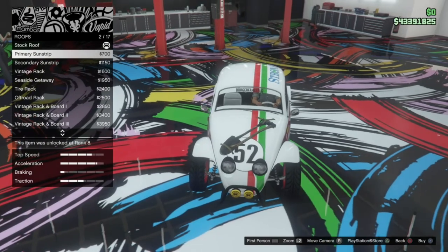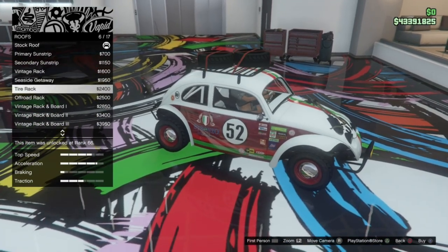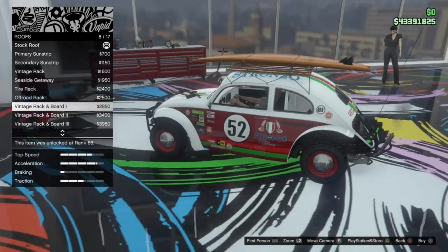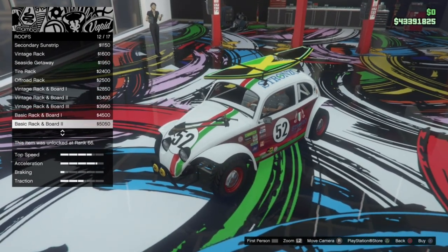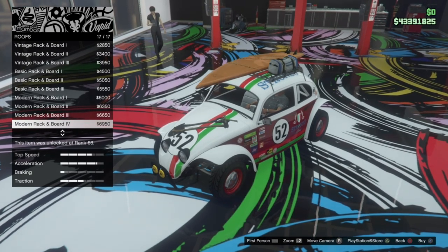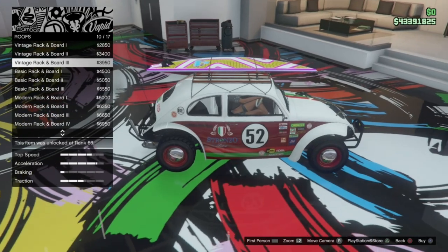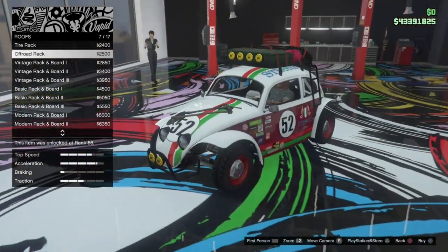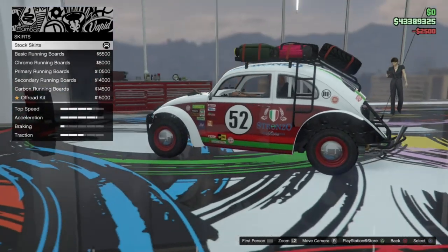On the roof we've got the primary sun strip, secondary sun strip, vintage rack, seaside getaway, tyre rack, off-road rack — oh my god, that adds so much — then vintage rack with board one, board two, board three, basic rack with boards one through three, modern rack with boards one through four. So a lot of different surfboard options if you want to go for that look. I don't think that really goes with the build I'm going for. I actually really like the off-road rack because the fog lights on top match what we have on the bull bar, and it adds some spare wheels and stuff — looks really nice, so I'm going to go for that.